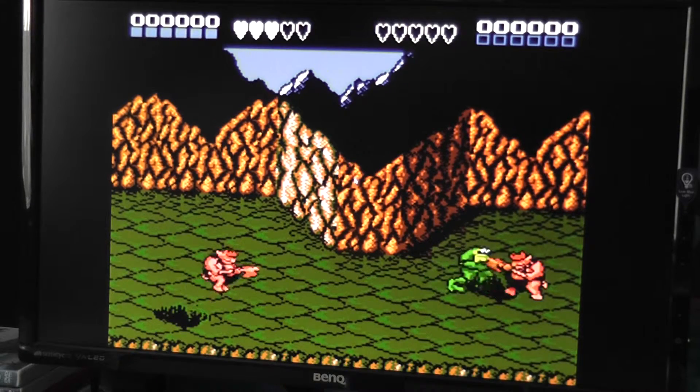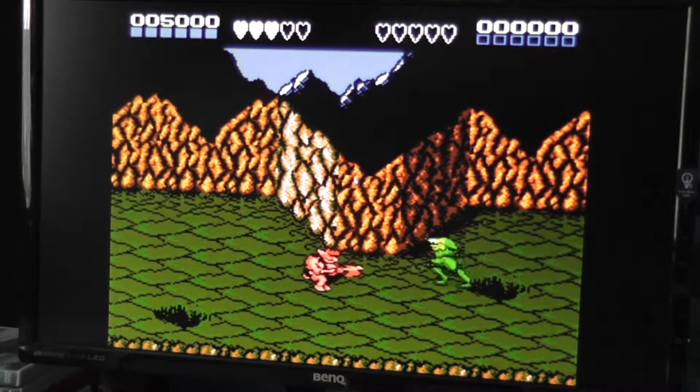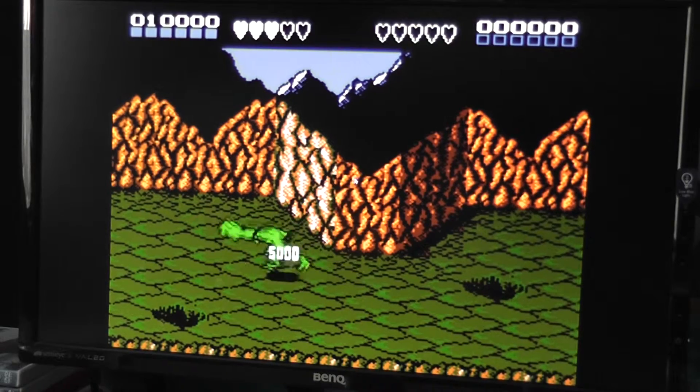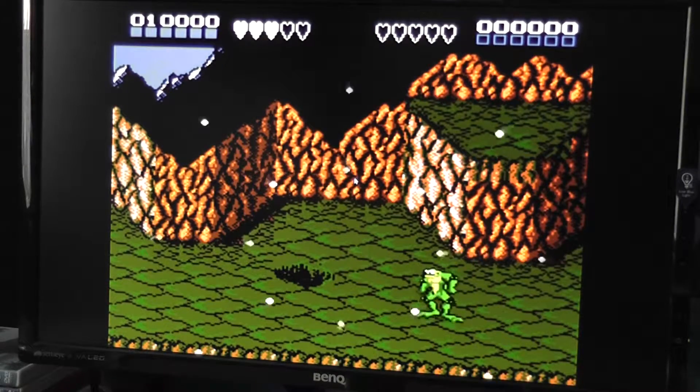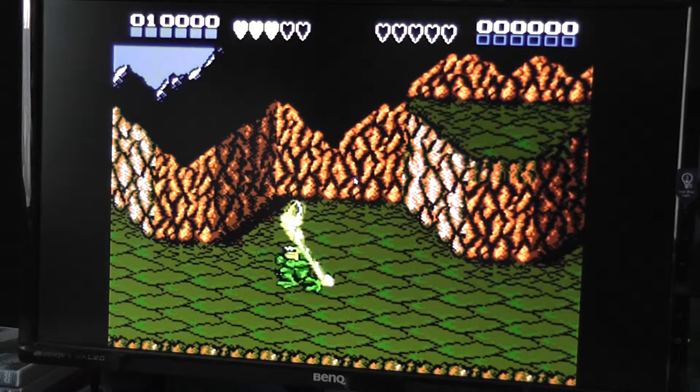X to jump and then C to punch. So this is the first time I've played this game, so this is going to be very exciting. See how far I can go. I don't know what the infinite lives cheat is. I don't know how to enable it, so I'll have to play the normal one. I might die every single time.